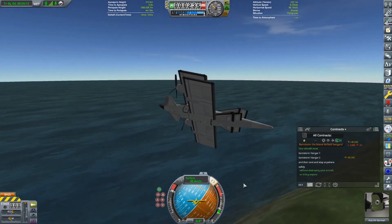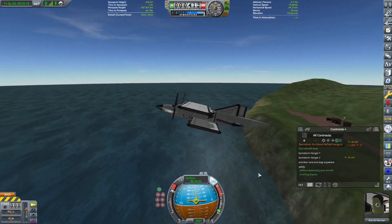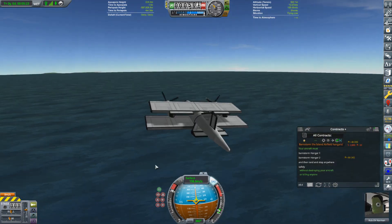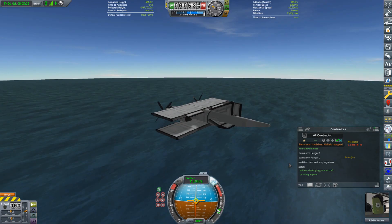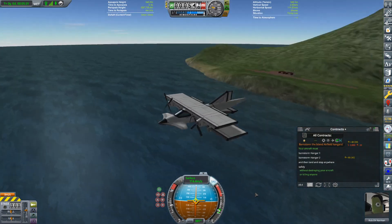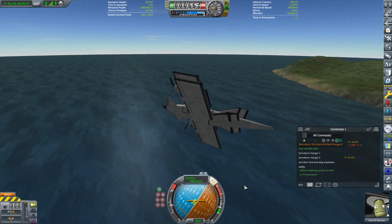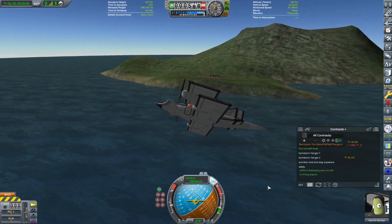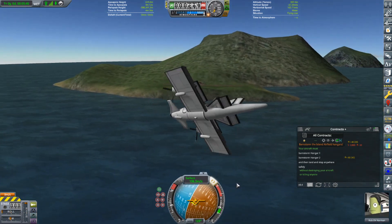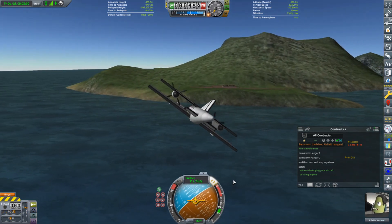You do have to get into the settings to enable alternate launch sites, and then you can select from the Space Plane Hangar or the VAB your desired launch location. I'm going to try and go for that leftmost hangar, so let me give myself plenty of run-up here.